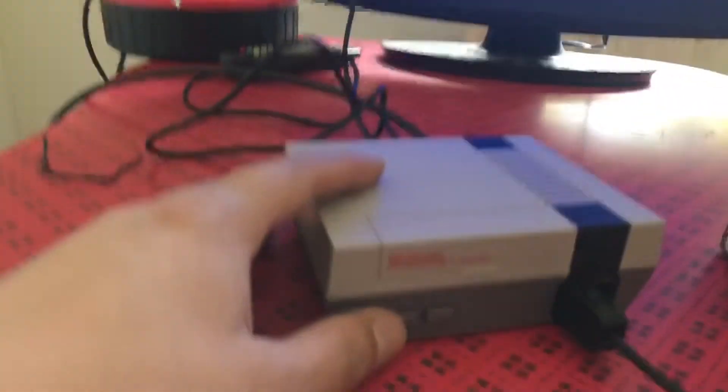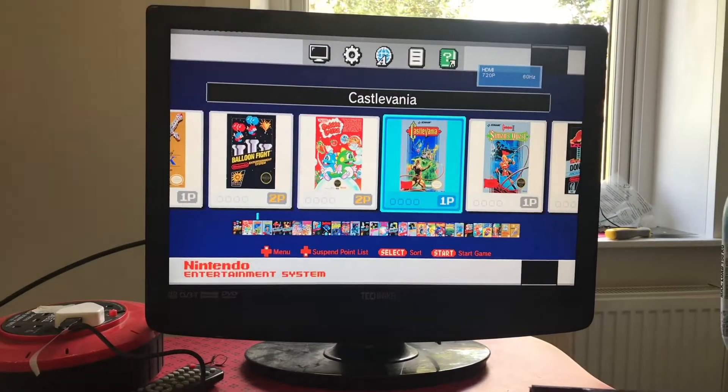So it works via USB, it's got a Wii-type controller port, and HDMI — plug that in. It's just turning on. It's my crappy TV in the gaming room, and there we go — we've got a choice of games.